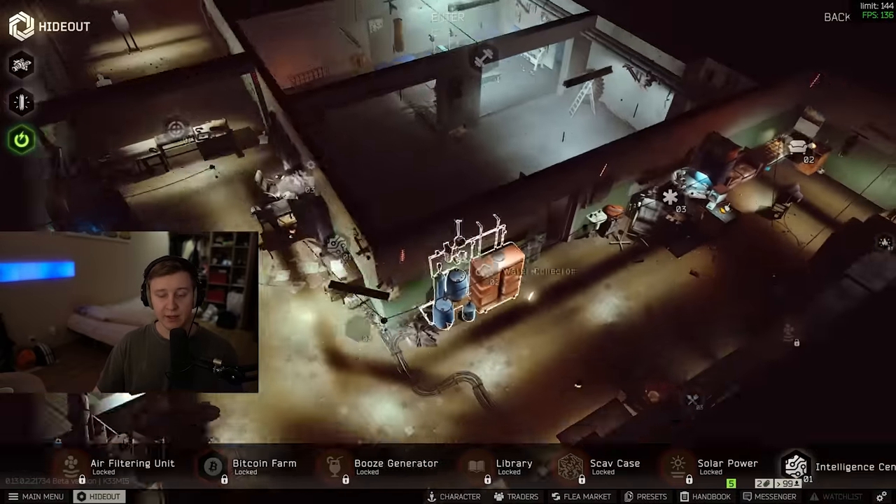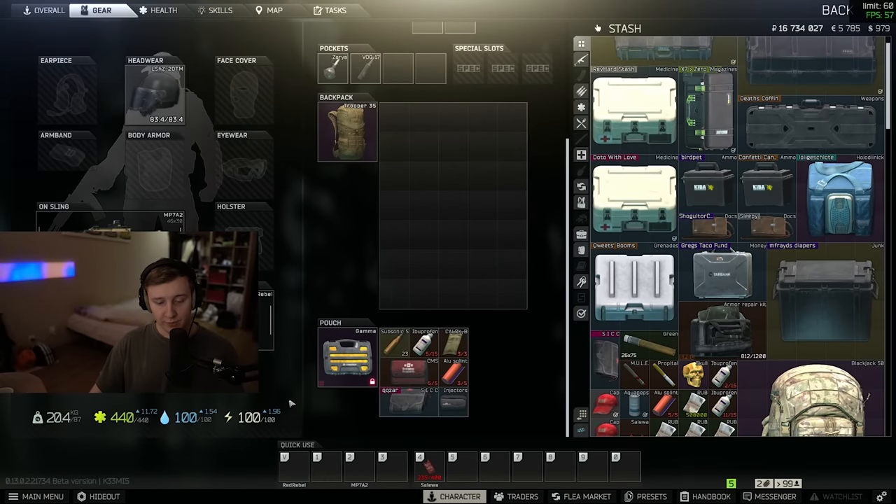We have the gym right now where you can do different exercises to level up strength and endurance, and I think it might be something similar with the bed. For example, when your PMC doesn't have full energy, you might go to the hideout, lay in bed for about 30-40 seconds of real time, and your energy goes back up. I'm just guessing — let me know in the comments how you think the PMC might use the bed and what buffs he might get.